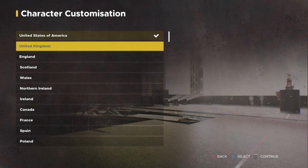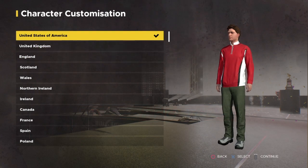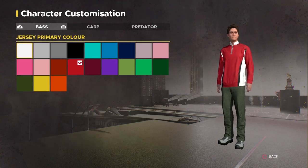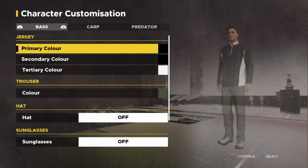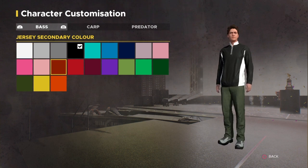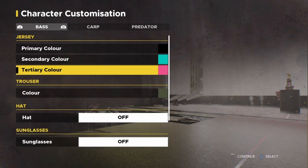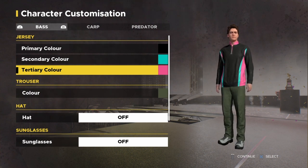Alright, character customization. We are from the United States of America, yes sir. Primary color — going with black. Then we're going with this blue. Looking real nice. It's a little Miami Heat colors on those jerseys.